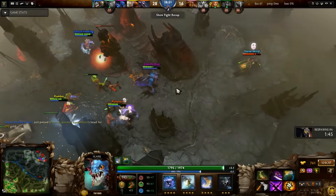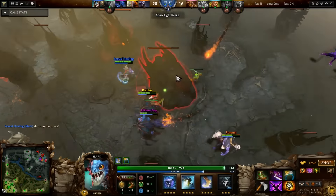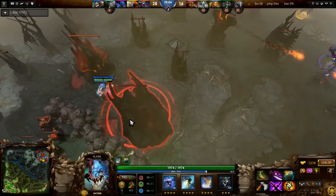It is very important to remember that all items are situational. If you simply can't afford to buy a Silver Edge, buy something that increases farm instead. If you don't really need to disable any passives, keep the Shadow Blade, and use Sange to build Sange and Yasha or Heaven's Halberd instead. It is completely up to you.